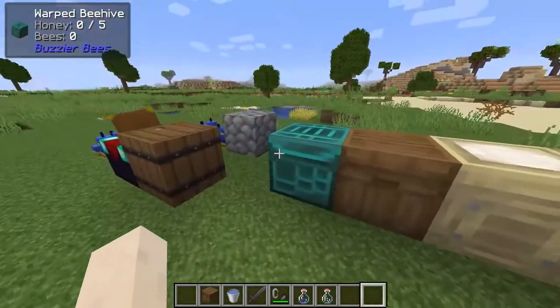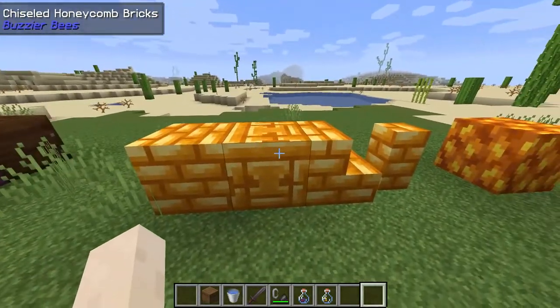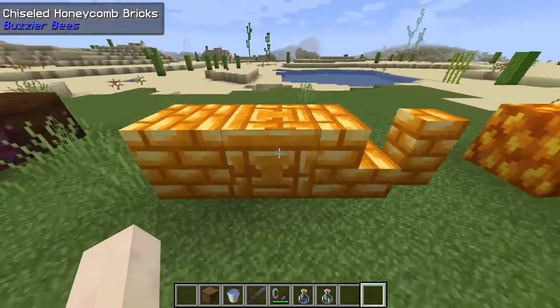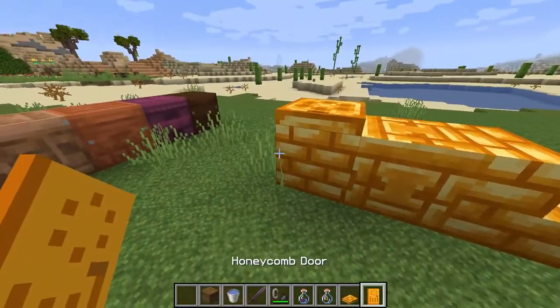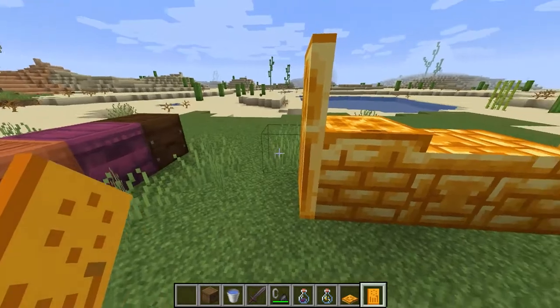Buzzier Bees also adds a range of different types of beehive. We also have the honeycomb bricks, including one with the face of a bee on it. And we've also got the trapdoor and the door, all with suitable honey aesthetics.